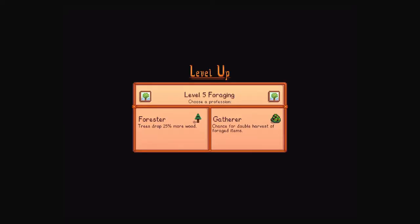Hello, dear viewer, and welcome back to Stardew Valley on iOS with me, Jalenon. We're at Lunar Landing Farm, and apparently at level 5 foraging, we can choose a profession.